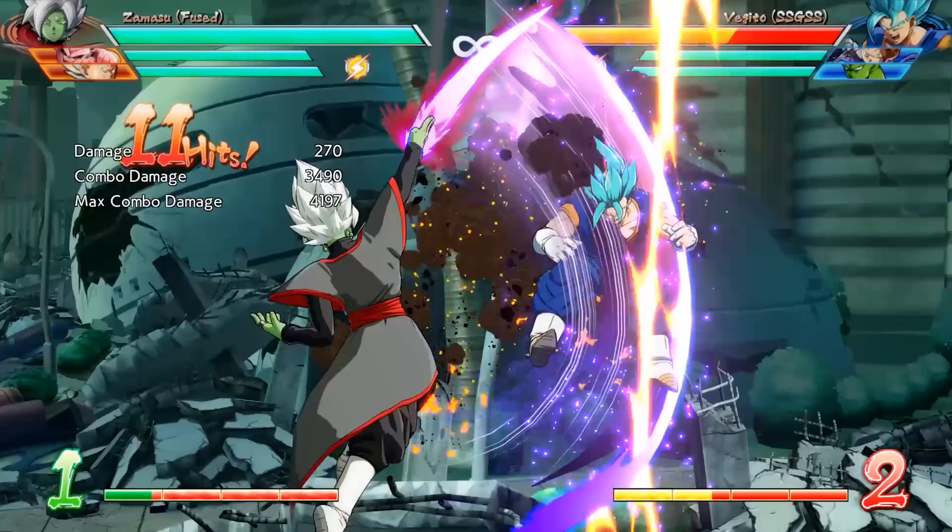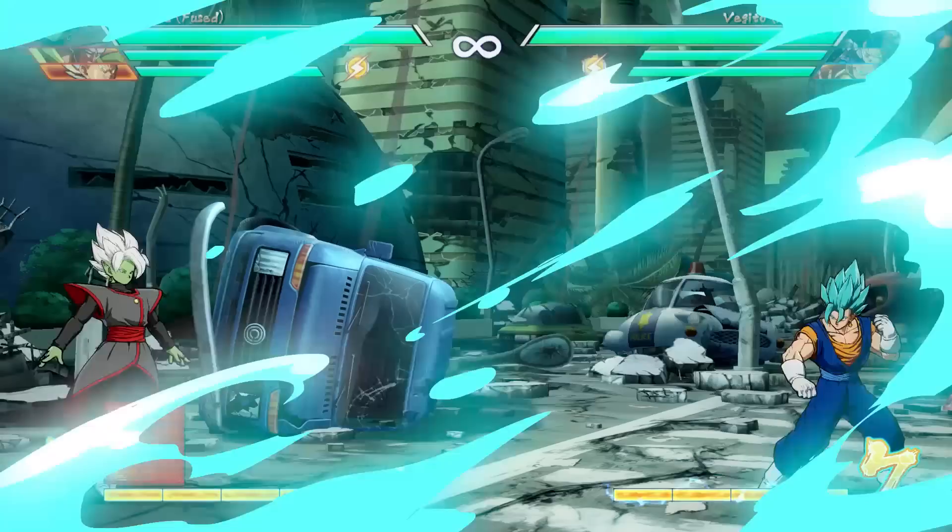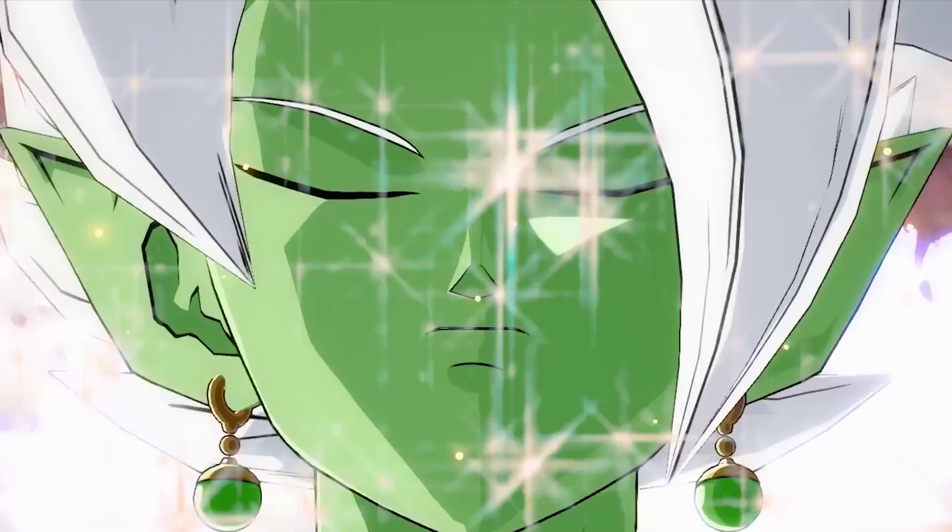This is pretty much a combo finisher. If you can get any sort of extension, finishing it with a medium version will always put the opponent into a slide knockdown. Or if the extension isn't available, the heavy attack version will do the same but will cost one bar. Next, Wall of Light with quarter circle backwards and an attack button — which from now on I'm just gonna call the sparkles.